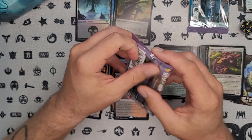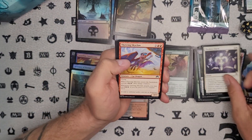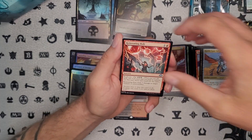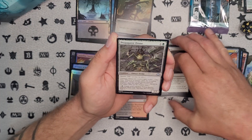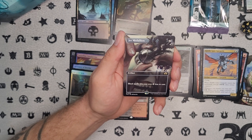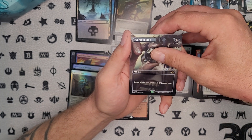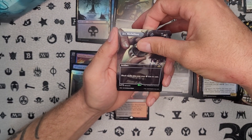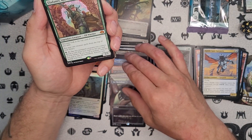Two packs left. This set — I really love it; I find it way too expensive like everybody else, but it is by far my favorite set to open right now. Our rare — oh nice! Jet Medallion in the full art — that's such cool art. I love that, and I'll definitely take a full art. We got a mythic! What do we got — oh, not the mythic I was hoping for, but we'll definitely take it. I love that Jet Medallion — that is awesome.